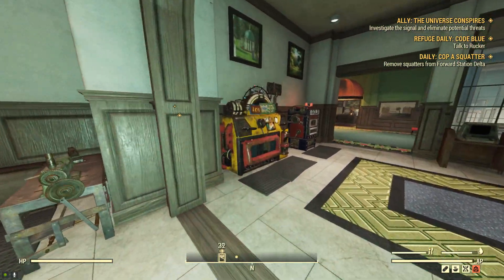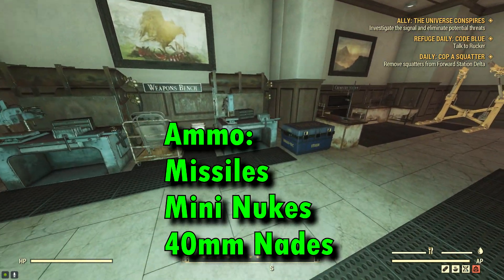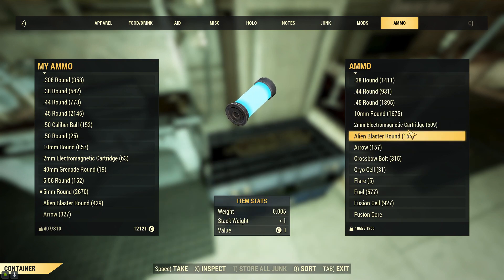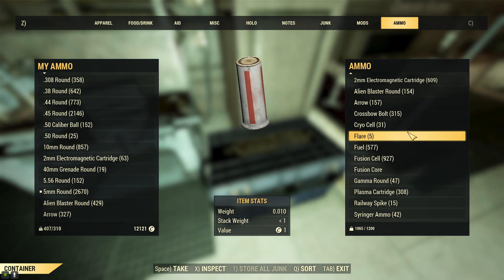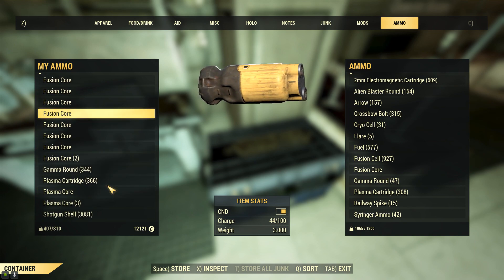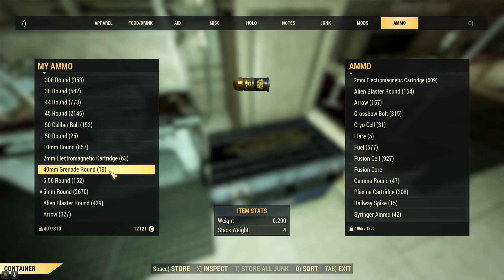The third area that we're going to look at now is ammo. In particular we're looking for Missiles, Mini Nukes and the 40mm Nades. All three are very heavy and likely something you've stockpiled for a rainy day that'll never come. Worst case scenario you'll just drop them on the ground or give them to other players.